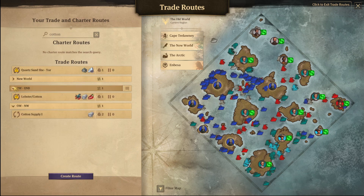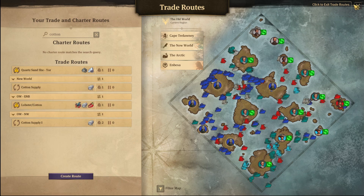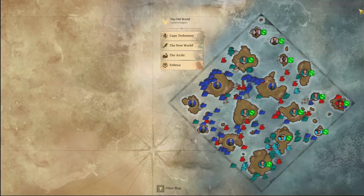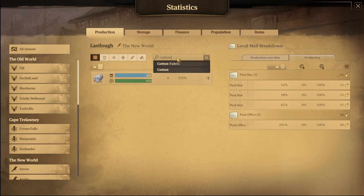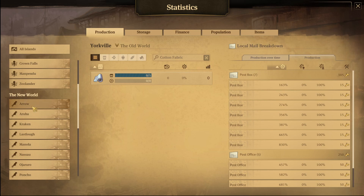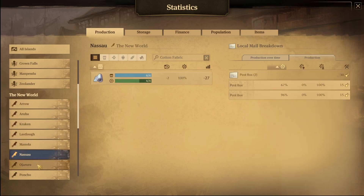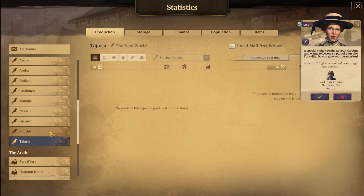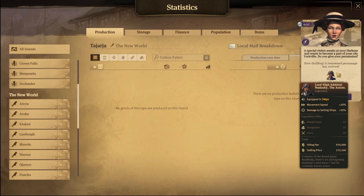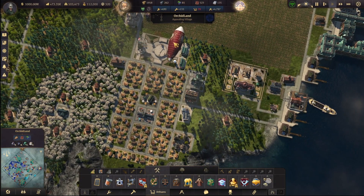So we have — oh. Cotton fabric is not being sent anywhere. We need — who's making cotton fabric? How thrilling, a renowned personage has arrived. Sure. I guess I'll just have to import cotton fabric then — that's fine.